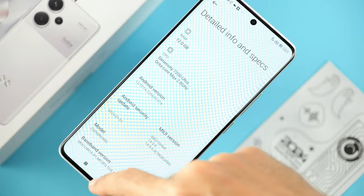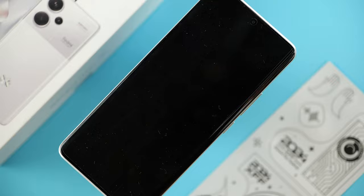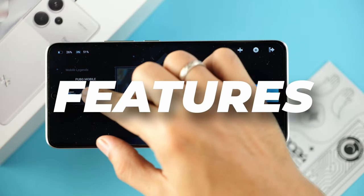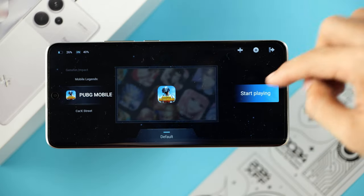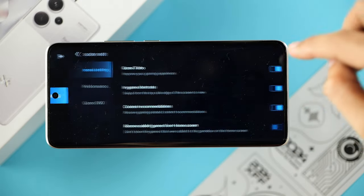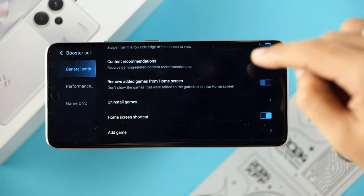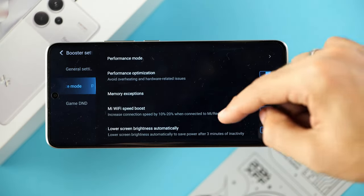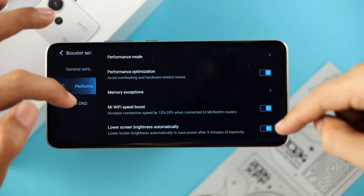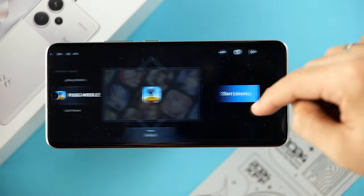Let's go ahead and take a look at the Game Turbo feature. This is essentially a launcher for your favorite games, but from here you can also access cool gaming features such as an in-game panel, which we'll show you later on. There are also performance optimizations that you can toggle on and off, as well as a do not disturb option.